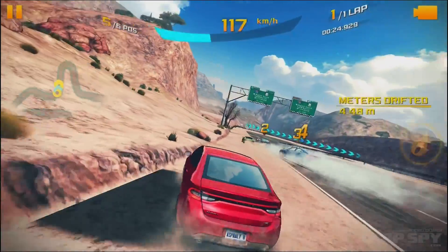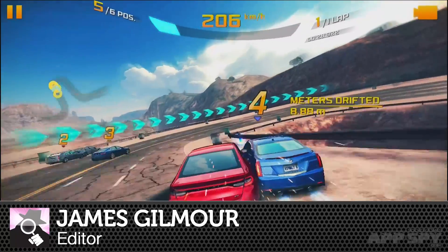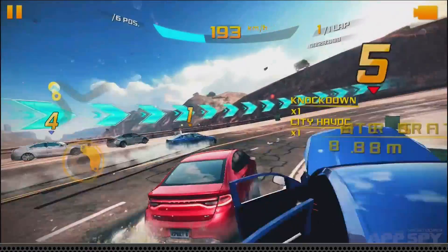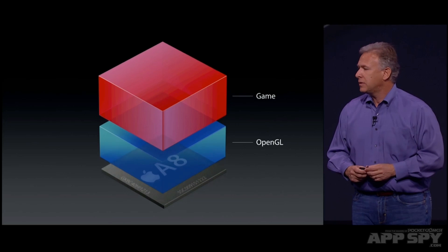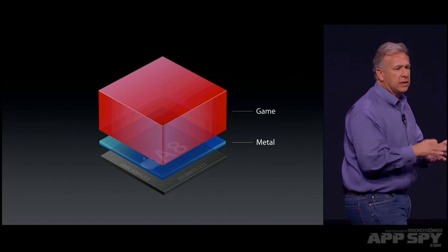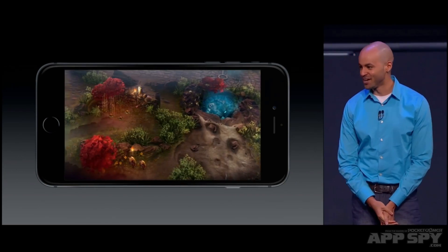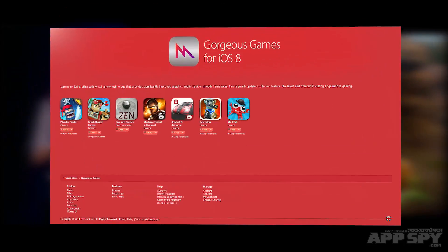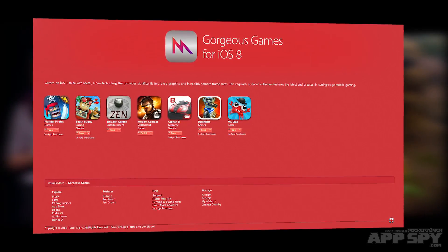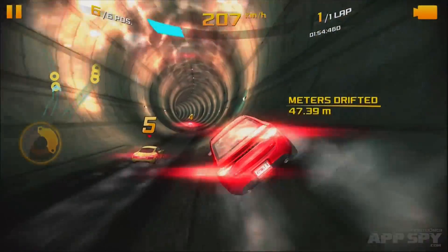iOS 8 is now here, and with it comes Metal, the new graphics library Apple's cooked up for its A7 and A8 chips. Technically speaking, it replaces OpenGL and allows developers to code closer to the metal of the chip, thereby lowering the performance penalty. In actual English, it means games running on iOS 8 are going to look a bit better. Some developers have already updated their apps to support Metal, and we're going to take a look at two of them from Gameloft and see what difference, if any, Metal makes.